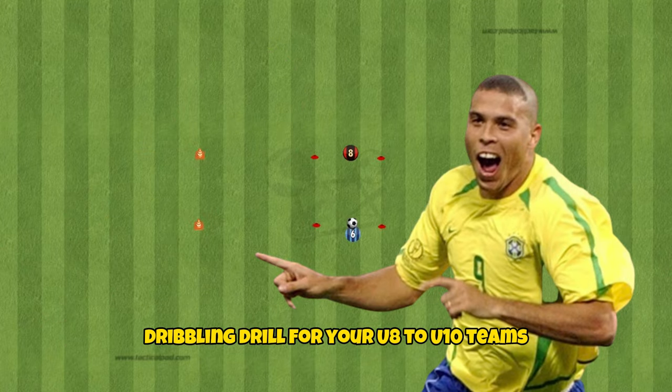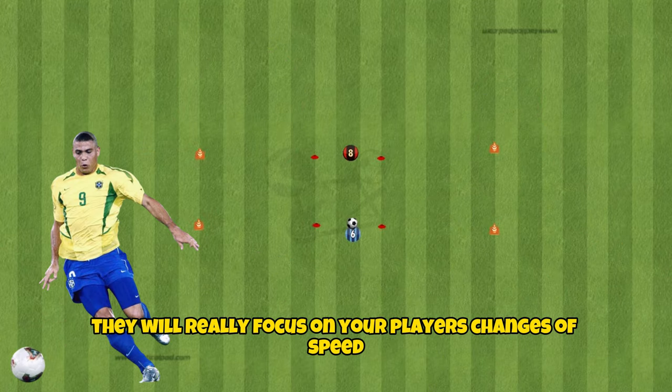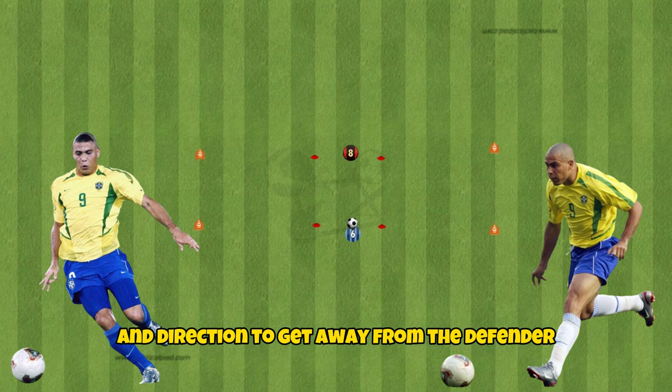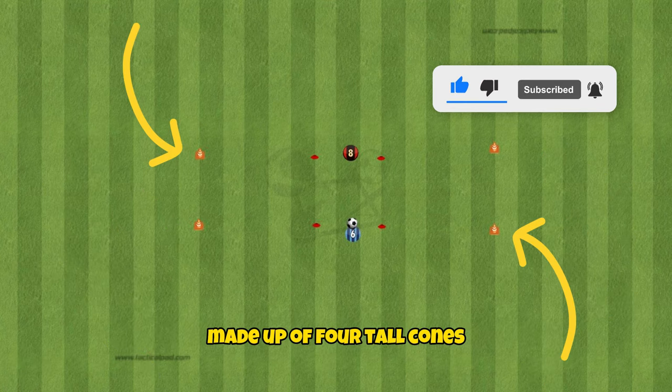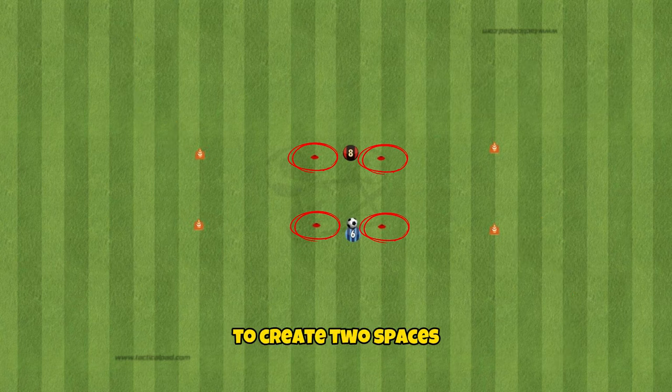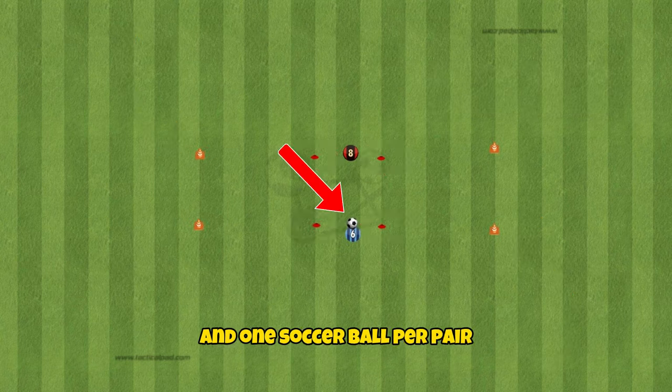This is an intense 1v1 dribbling drill for your U8 to U10 teams that will really focus on your player's changes of speed and direction to get away from the defender. For the setup you'll need two gates made up of four tall cones and four small cones to create two spaces three yards apart and one soccer ball per pair.